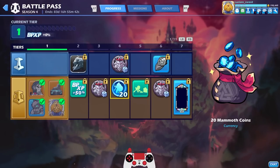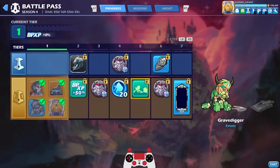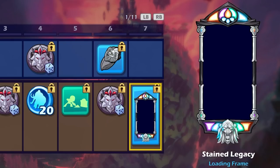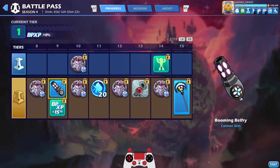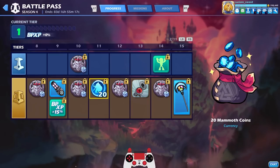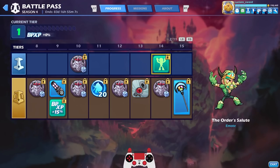The gold track costs ten dollars but you get a lot back just from the mammoth coins. There's the Gravedigger emote, the Lion's Rain gauntlets on the free track, a loading frame at level seven, more colors, at level nine a cannon skin, another XP boost, more colors — 40 mammoth coins total so far. There's also a 'Time Will Tell' avatar that actually opens and closes.